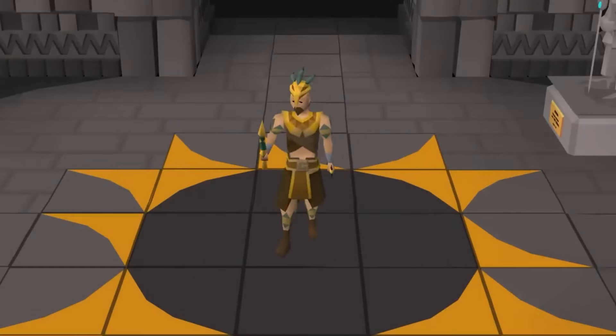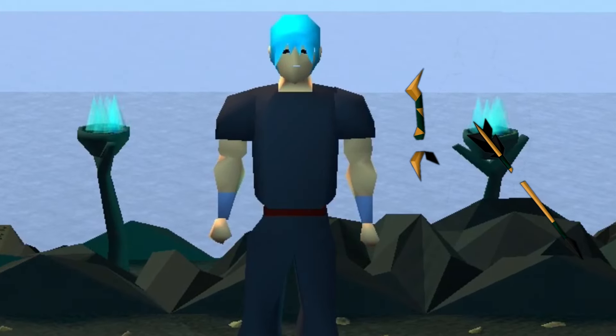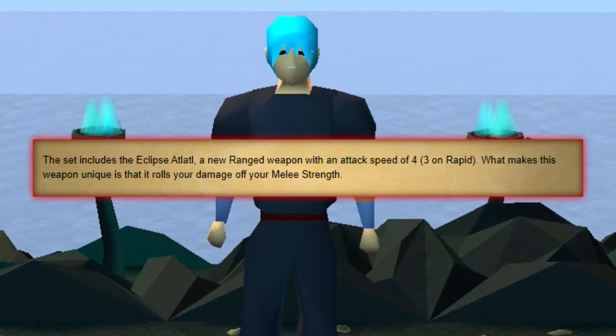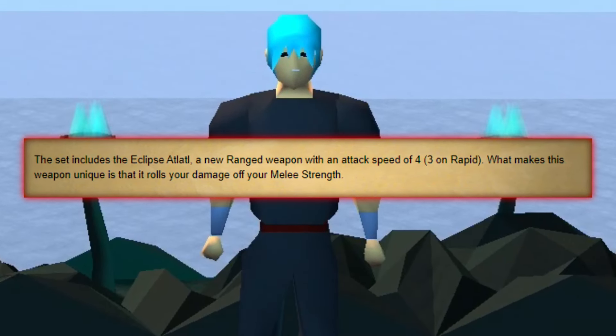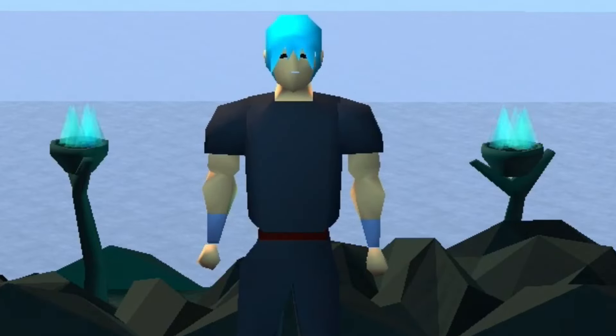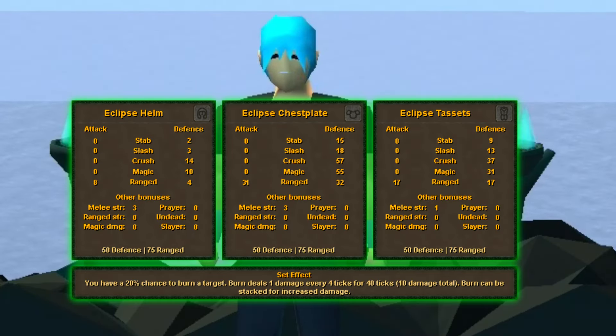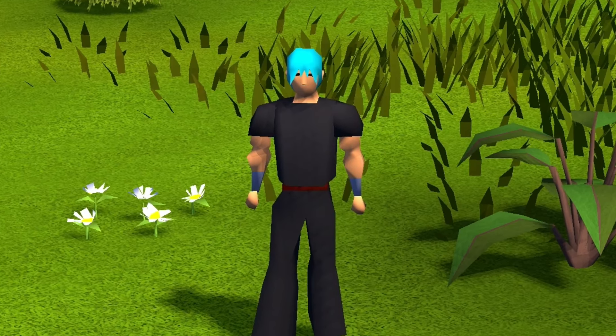Then we have the Eclipse set, focused on ranged accuracy and melee strength. The Eclipse Atlatl is a new ranged weapon with an attack speed of 4 ticks, or 3 ticks on rapid, and damage for this weapon is also based off of melee strength. This set brings about a damage-over-time burn effect — while wearing the full set, the player will have a 20% chance to inflict burn that causes the target to suffer 1 point of damage every 4 ticks for 40 ticks. This effect can be stacked up to 5 times.